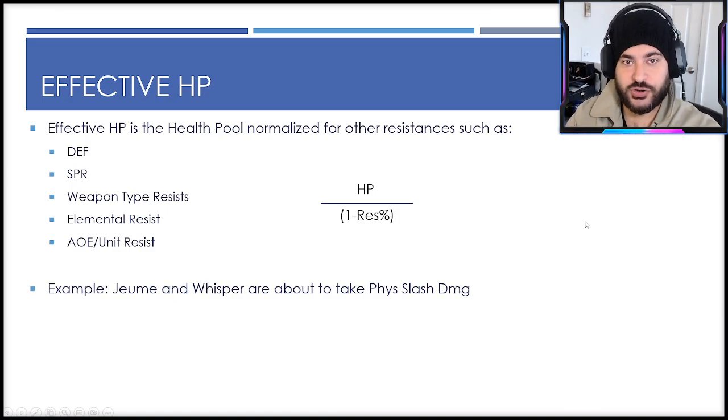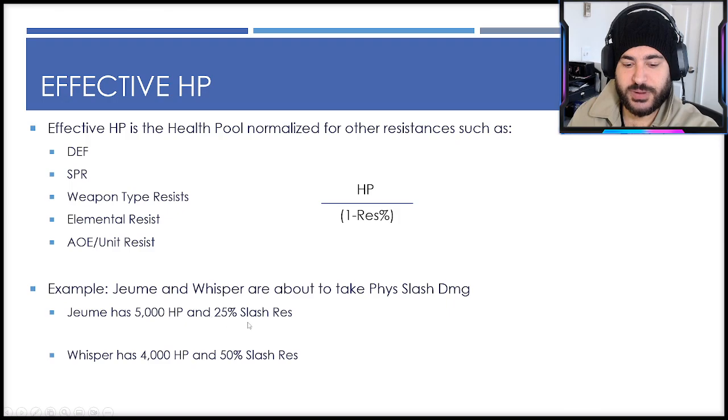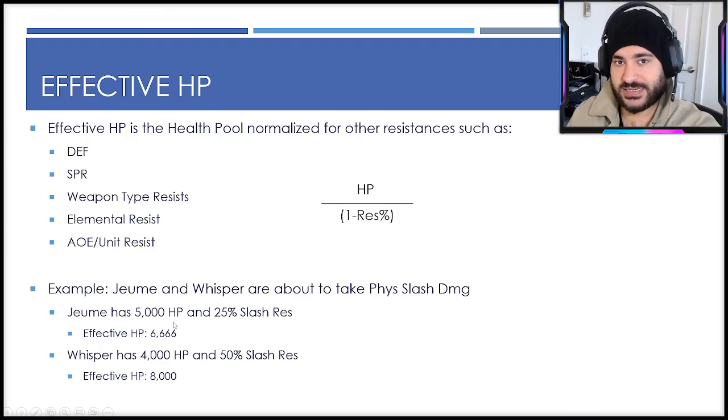As an example, let's look at Joom and Whisper. Whisper is more of a resistance-based tank. Assume they're about to take physical slash-type damage. If Joom has 5,000 HP and 25 slash resistance, and Whisper has 4,000 HP and 50 slash resistance, just looking at HP you'd conclude Joom is tankier — but that's not the case. Plugging into the equation with equal defenses, Joom's effective HP is 6,666 and Whisper's is 8,000. Whisper effectively takes more damage before dying.